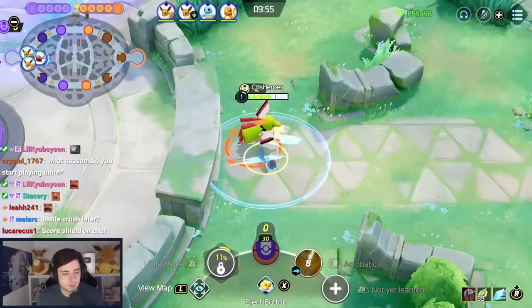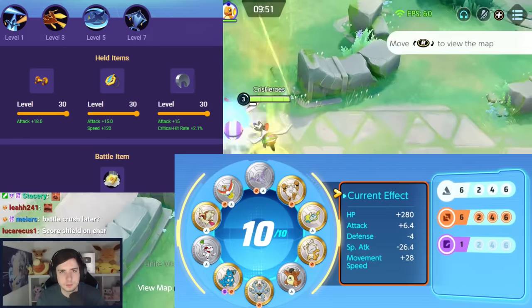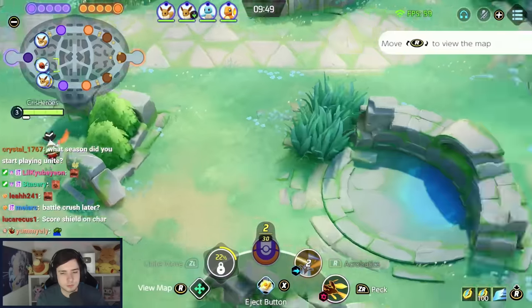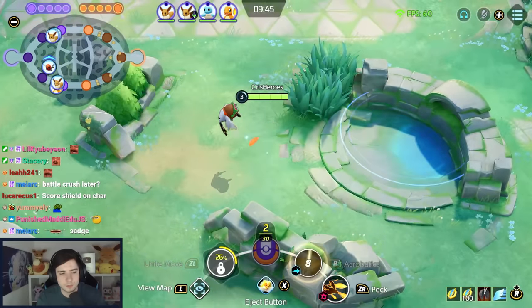In this video, we're going to try another very interesting build that I see people playing ranked. I've never actually tried myself because I consider it kind of bad, which is Fly and Ace. Usually Fly plays with Flame Charge, as it has a bit more versatility.